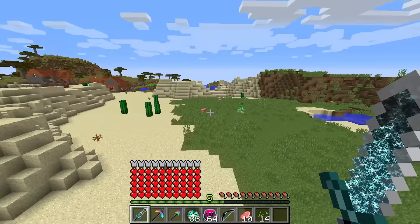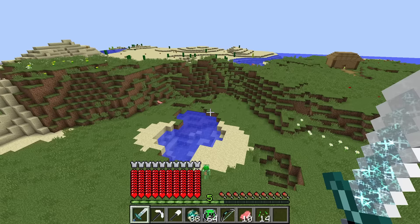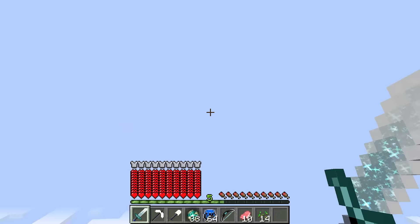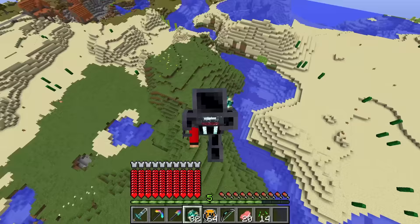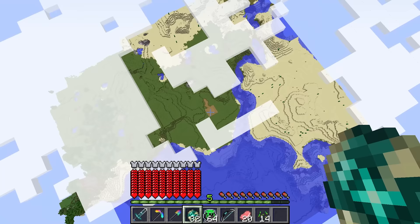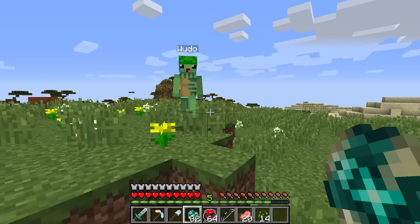And I can be even bigger than this, Wudo. Do you want to see? No no no no — there's no way! Of course — take a look at this! I'm even bigger now. Don't step on me, please! I won't step on you, Wudo, but I'll step on these pigs. Whenever I go above them they all die! You're stomping them to death — oh, poor piggies! I can't control it — I'm just too huge and powerful. Okay fine, I'm going back to normal size.